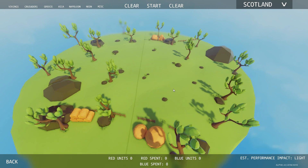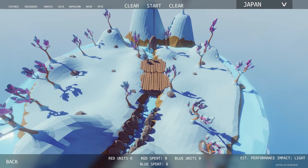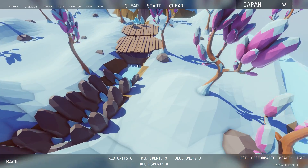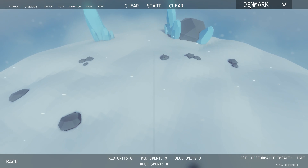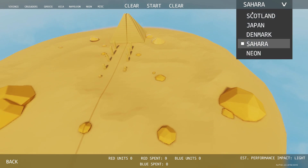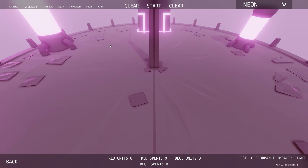So all the maps have been updated. Here's Scotland. Here's Japan — probably the coolest looking change. It looks amazing, like it's in the artwork. The artwork looks great. It's just a sweet looking map now. Denmark's all snowy and got big ice peak things. Sahara's got the pyramid and then the Neon City.